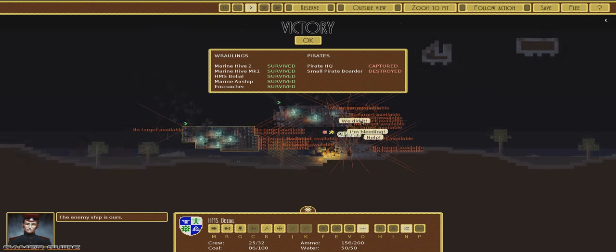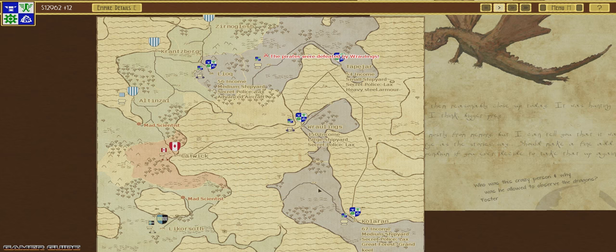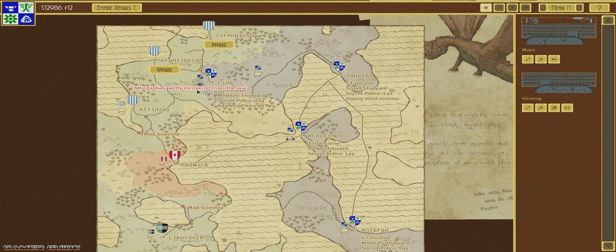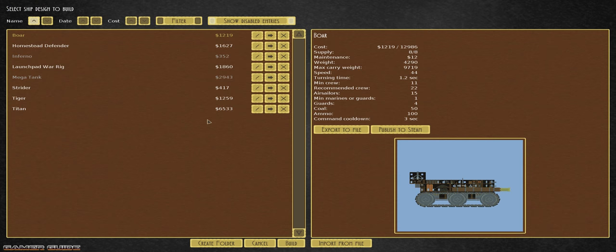We got the pirate headquarters captured, destroyed their small ship all in the dead of night, and got a sweet thousand bucks for the trouble. We actually ended up with a little more than I thought — we got another 11 income — so my math must not be the best, but part of it was also that we had recovered from the war. We've got some new territories now that we've cleared out the evil pirates, and we need to go ahead and build some new stuff.